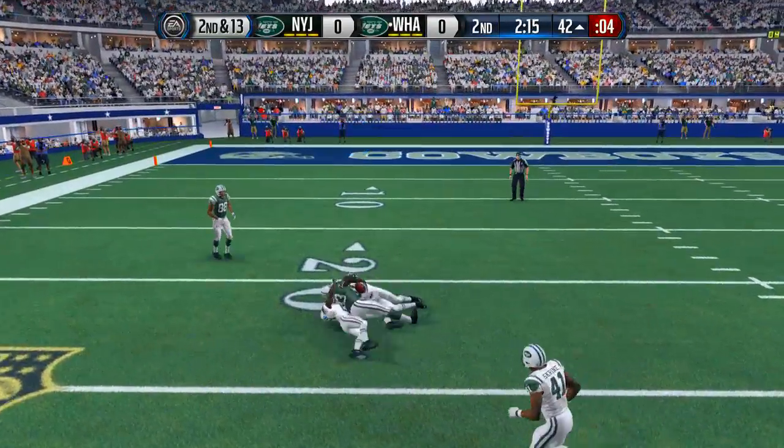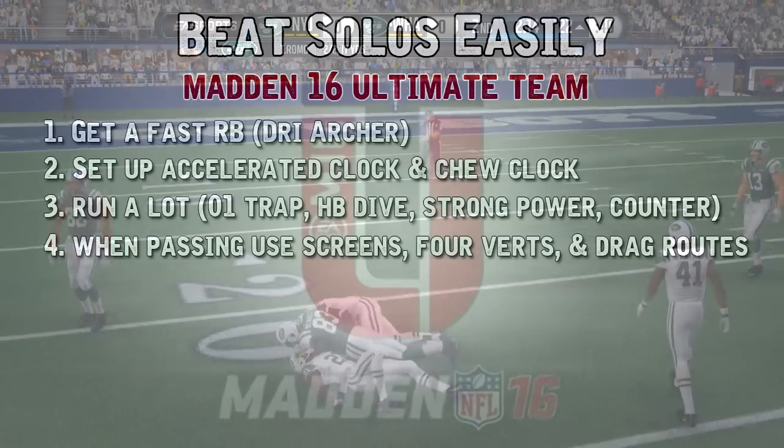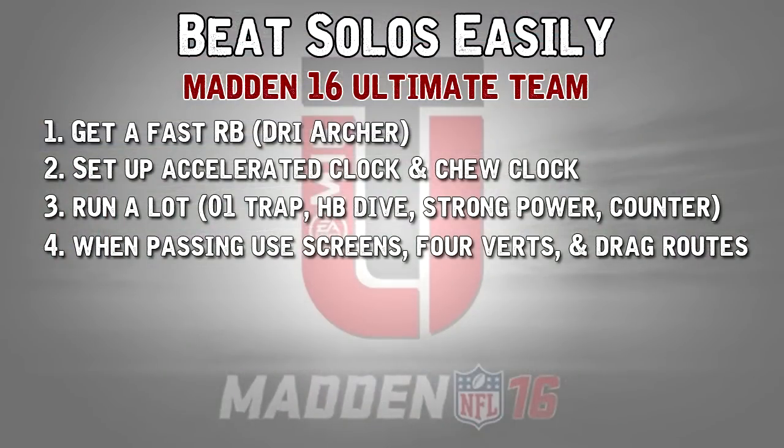Finally, if you need short yardage on like third and three or third and four but don't feel comfortable picking it up with your running back, you can run drag routes on mesh plays. Go to Concept, then Medium Pass, and pick mesh plays. Those are all very good for picking up first downs when you need to throw the ball.